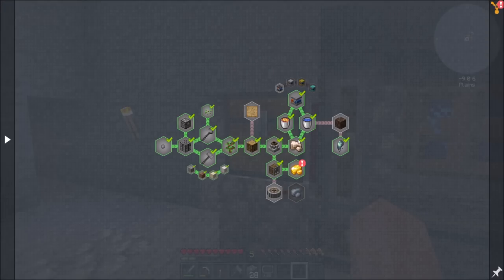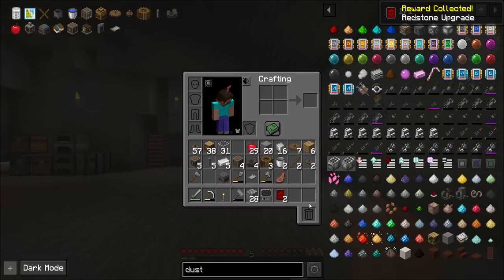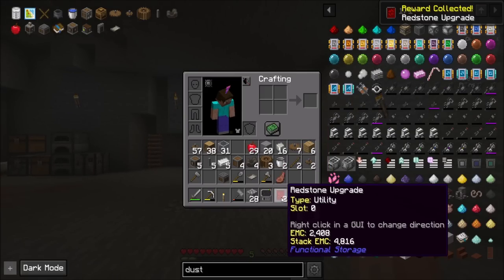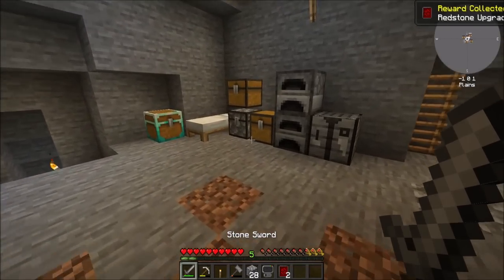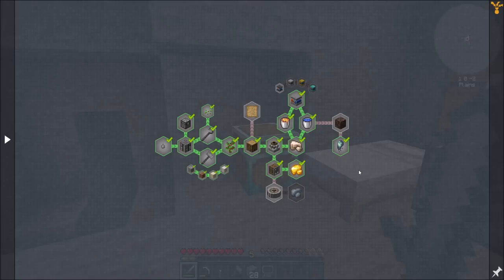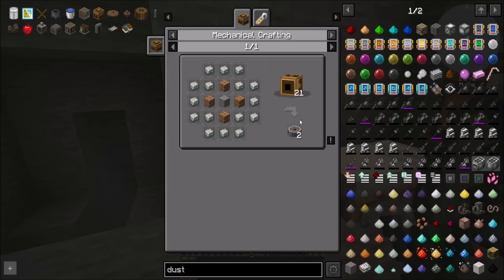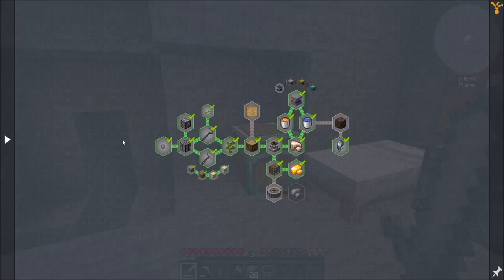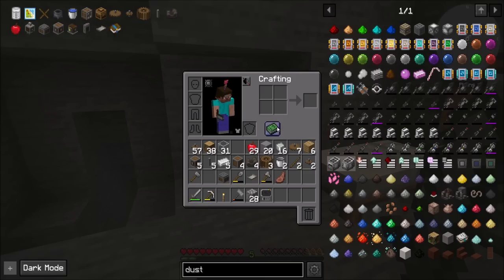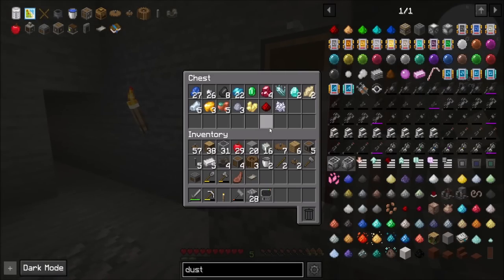Redstone upgrades from functional storage - okay, that's cool. We just completed that thing, which means we can now work towards getting a crushing wheel so we can do even better crushing of stuff. It also means we now have access to a bunch more resources like redstone and other neat stuff. So what would be a nice way to automate turning cobble into gravel? That would probably be a really good next step.